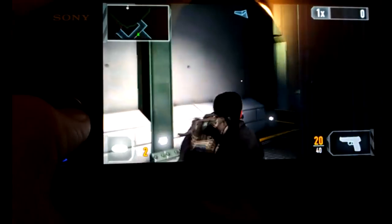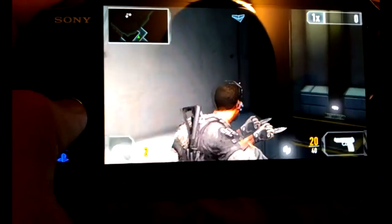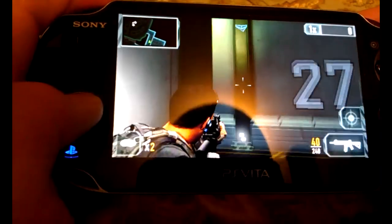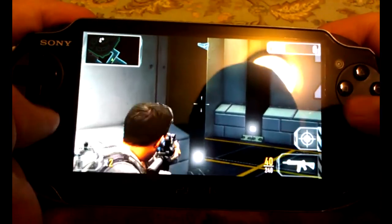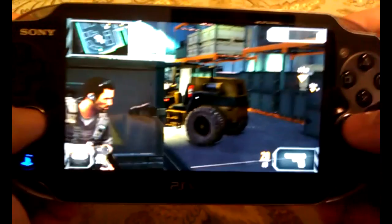Alright: switch weapons with triangle, knife with square, take cover with circle, run with X, reload by pressing down. When you're aiming, there's an icon that lets you go first-person mode or third-person — just like in SOCOM you can press this button to go to first-person iron sight. The mission tells me: you're near the warehouse area, find the shipping manifest so we can trace their suppliers.